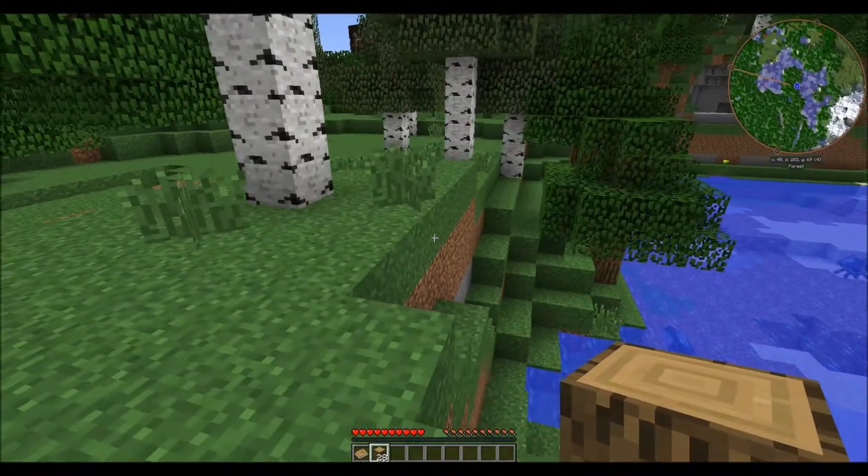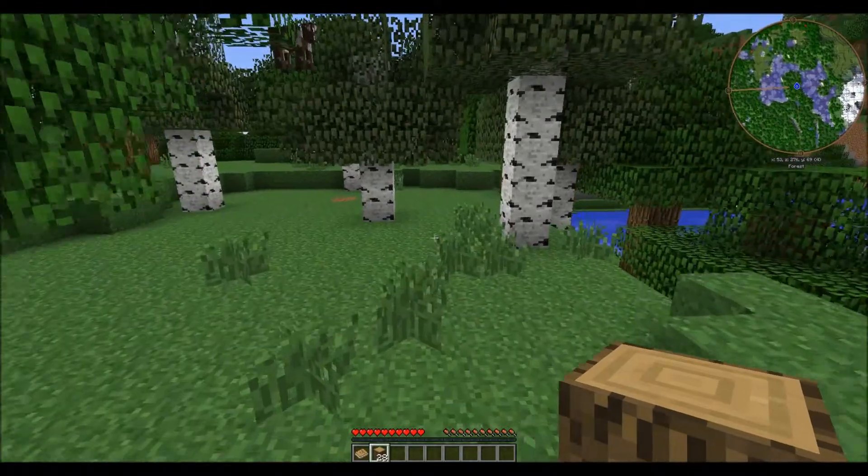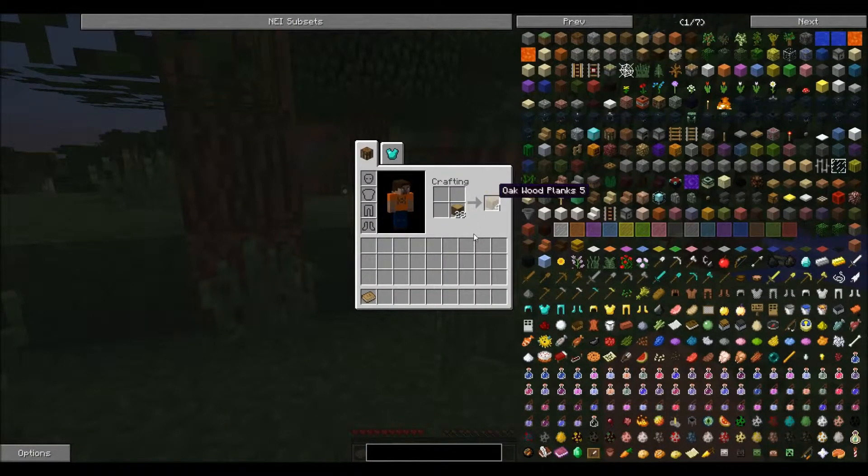This is actually my second recording — the first one I had some options changed in OptiFine before I started. Anyway, let's cut that wood in half, make some sticks, and then do this, this, and this. There are the sticks. I don't know that we'll need that many, but that's what we've got. There's a stencil table. If we put a stencil on a crafting table we get a tool station, so that's helpful.